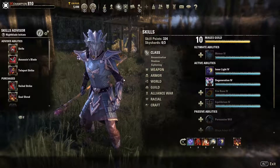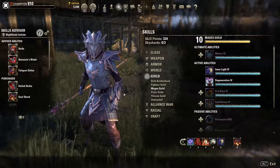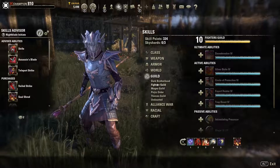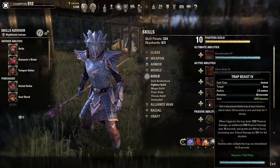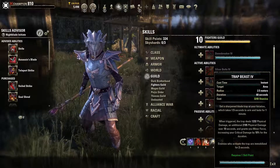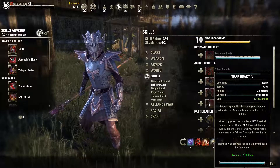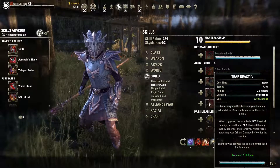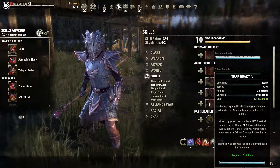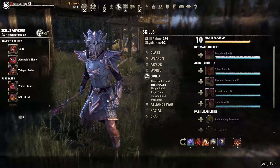Now for the third important buff - Minor Force - which increases your critical damage done by 10%. You can find it on Trap Beast in the Fighter skill line. It's a stamina ability, so on a magicka character it deals very little damage, but the Minor Force buff is still worth it. The downside is it's a trap, and the buff only activates after someone walks into it, which on a ranged character isn't always easy to manage.